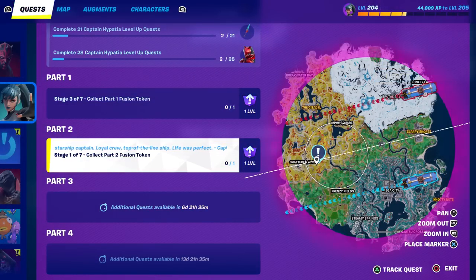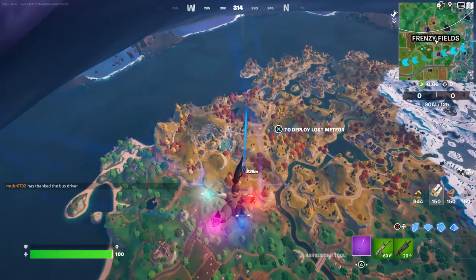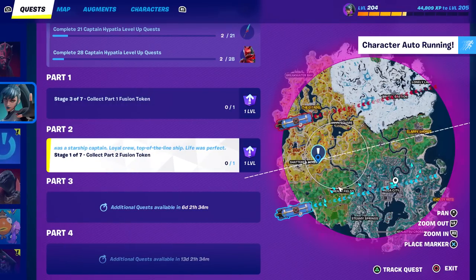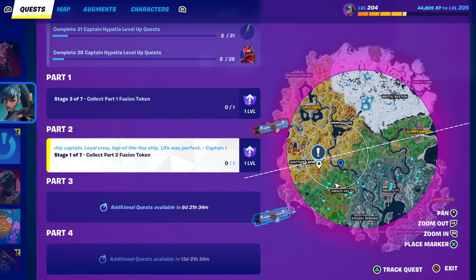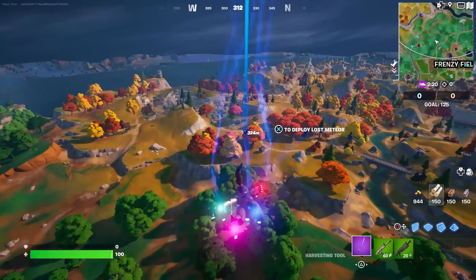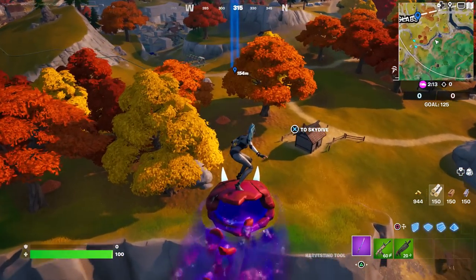We have a perfect Team Rumble circle — I don't know how many of you remember this, but the original few Level Up Quest Packs, they were all over the place. You'd have one right here, then you'd have to go up here, then over here, then down here. Now they've made it so they're all right next to each other, which is incredibly easy. Let's take a peek and find out.